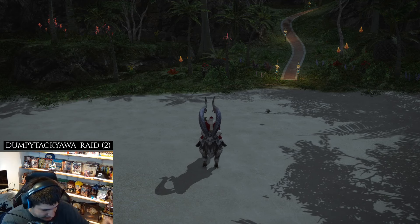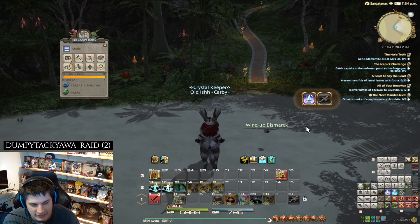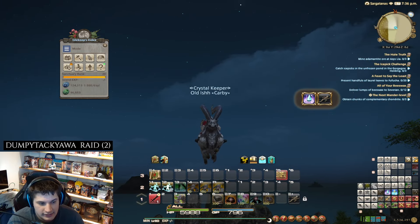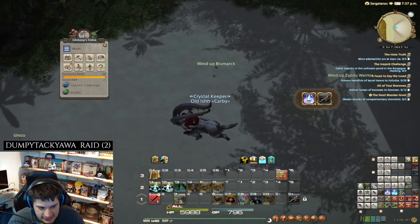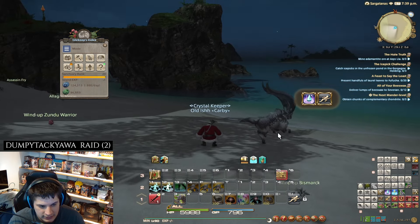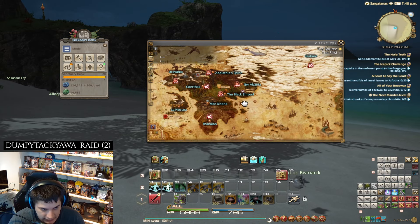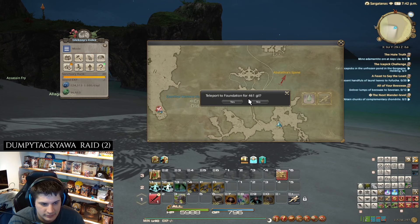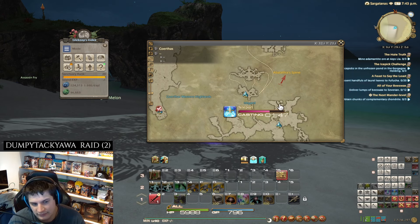Hello warriors of light, welcome to another mount guide video. Today we're gonna get this mount here — pretty easy, pretty simple, kind of like the big shell one. What you have to do is get your mining, botanist, or fishing — I think it's mining and botanist if I remember correctly. You can also do crafting, I just haven't done the crafting side of things.